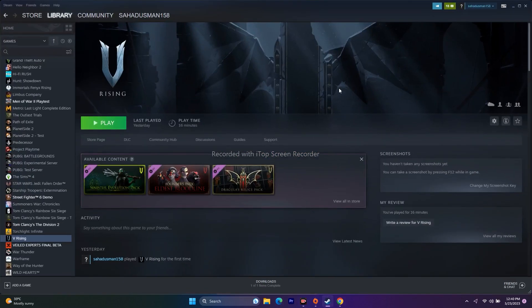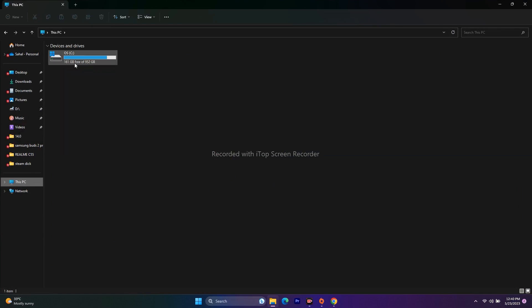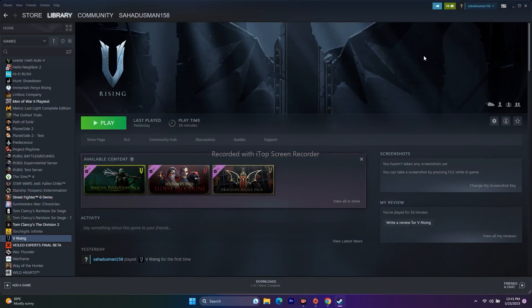If none of the above steps work, the last resort is to uninstall and reinstall the game. Right-click the game in Steam, go to Manage, and Uninstall. When reinstalling, if you have multiple drives, try installing on a different drive (e.g., if it was on C, try D). These are all the possible workarounds for V-Rising issues. I hope this video was helpful — don't forget to subscribe. See you in the next video!